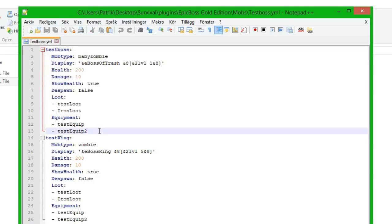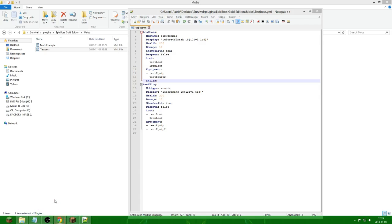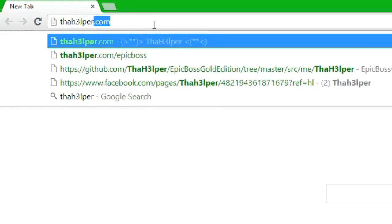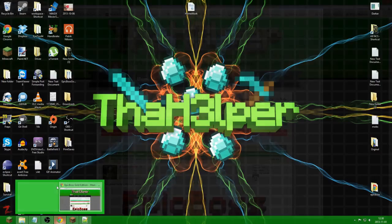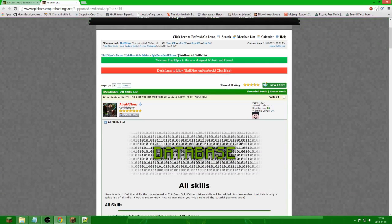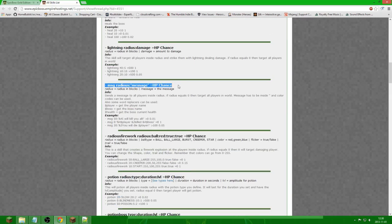We're going to add some skills to this boss. The first thing we need to do is add the 'skills' section, then open up your web browser and go to thehelper.com/epic-boss. We go down to the all skills list where we find all the skills we can use in Epic Boss Gold Edition. We're going to do the message skill - the radius is in blocks, so every player inside the radius will get a message, but if we put zero it will target all players in the world.